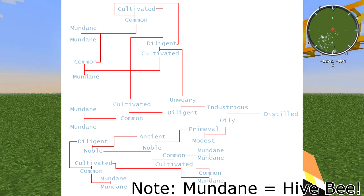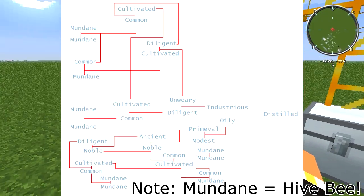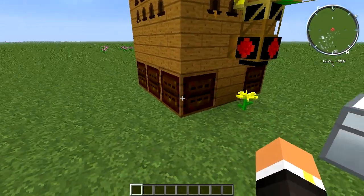You can pretty much just look at the middle and the bottom to see everything you need to do. This will spoil a bunch of other bees like the oily bees, primeval bees, ancient bees, and of course noble bees. If you're into bees you probably already have noble bees.